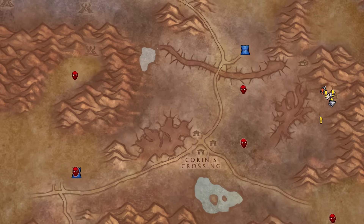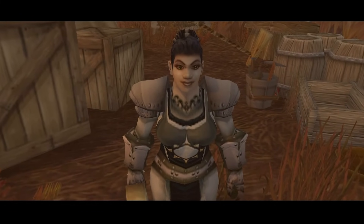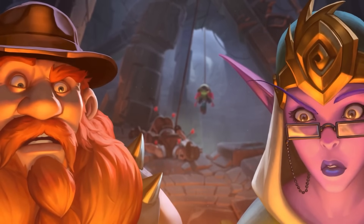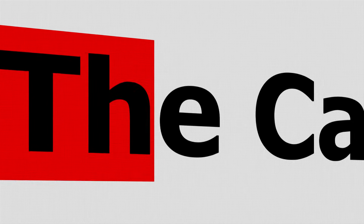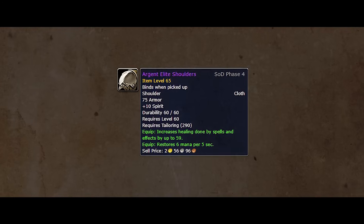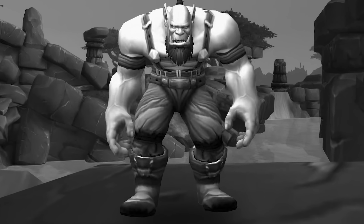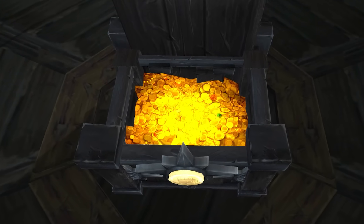We also haven't talked about the updated Argent Dawn vendor, Quartervaster Miranda, who sells all these upgraded Prebis epics. For example, she has my Prebis shoulders that I desperately want. The idea is that you take a crafted blue and combine it with Strat items like the Frayed Stitching. The catch is that all these blue items are bind on pickup, so you're going to have to drop a lucrative profession like alchemy if you want to make them — a devious trick by Blizzard.